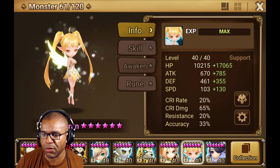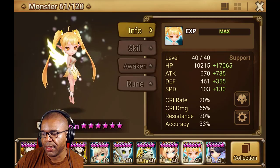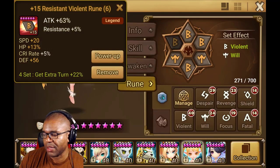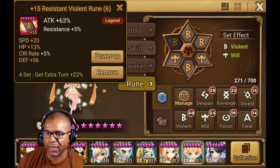As you can see, she is ridiculously squishy when it comes to her defense, and obviously the HP is a little bit low. So I need to beef her up a little bit. I need to move some runes around, but I can't do that unless I have a certain amount of speed so I can speed tune her with the rest of my team. That's why we're looking to get a Violent HP rune with speed substats — that will make this unit really, really good.